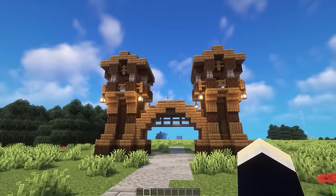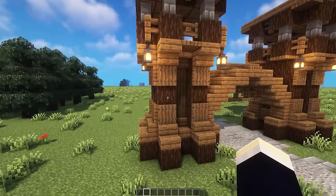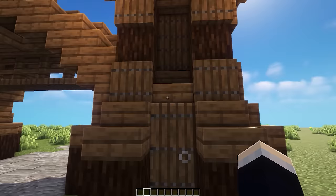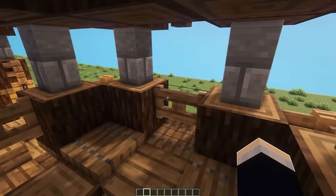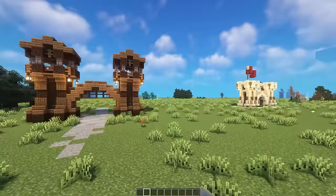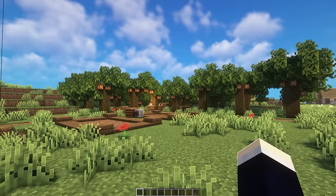The final build of this episode is the medieval gate. It probably has a bit too much spruce wood — ideally some of the central spruce blocks would be replaced with stripped spruce or stone accents. It has detailed tower designs on the sides, and on the back there are doors leading to ladders so the towers are actually accessible. In the center there's a similar archway design using fences with trapdoors below them, which looks pretty cool.